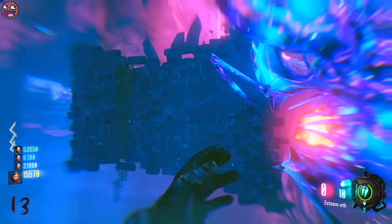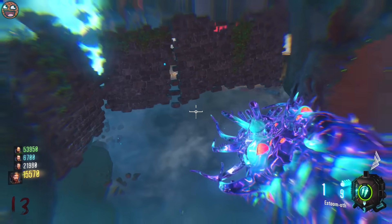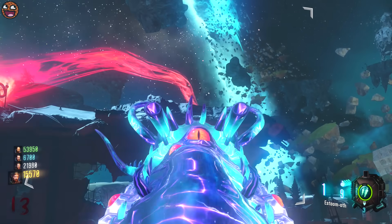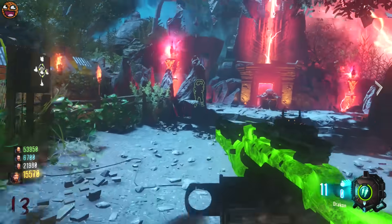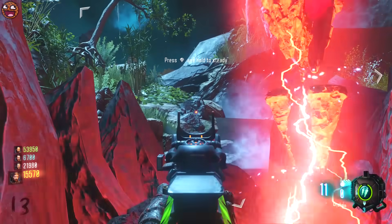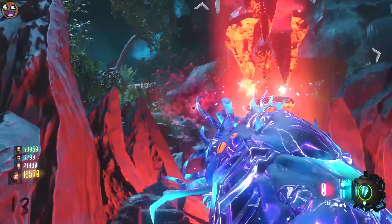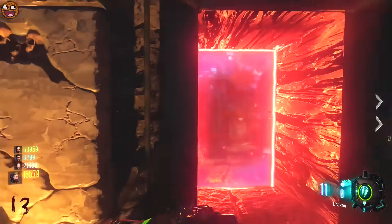Next one is in Nacht. Come to the upstairs area of Nacht — if you're facing Jug, do a 180 and turn around. Shoot this slab that is up there; it will turn into a bone. Shoot it with the Servant. Done. Next, one in Verruckt. Come to Verruckt — there's the fountain area. Look to the right of that and there'll be a waterfall. Looking at the waterfall, there's a blue slate outcrop, and on that blue slate outcrop there's a rectangular slab — that's the one we're shooting. Shoot it, it turns into a bone, floats into the air, shoot it with the Servant — Bob's your uncle, you've sucked the bone up.